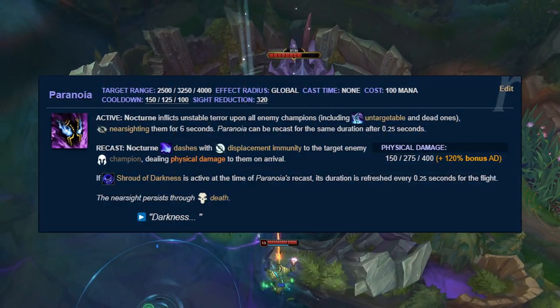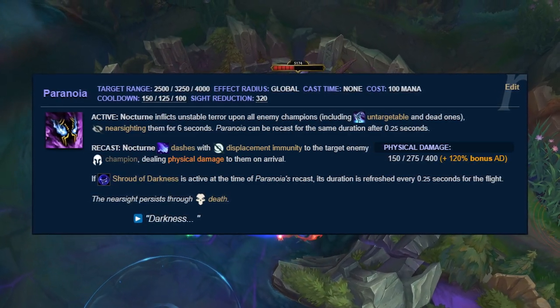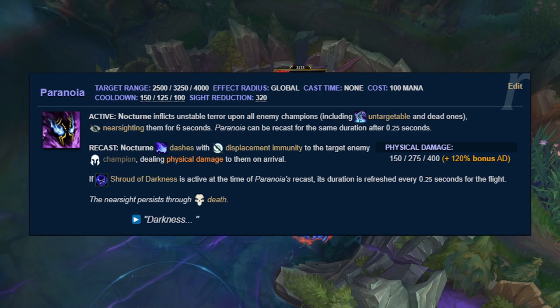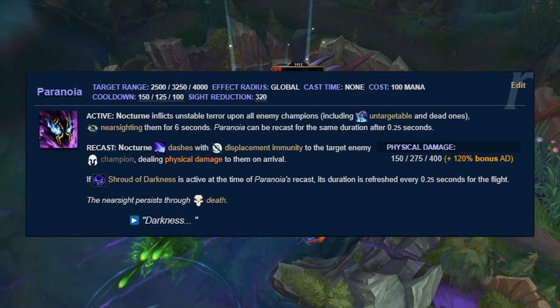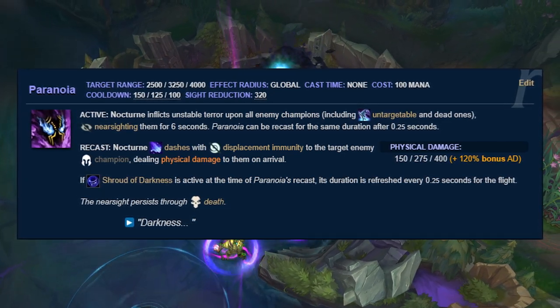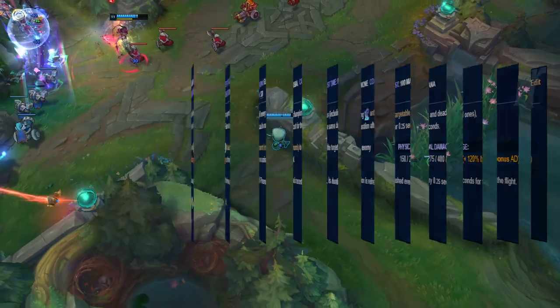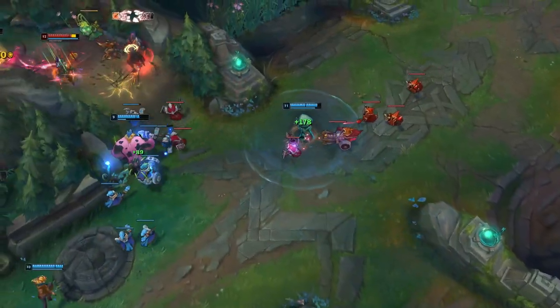Lastly, I picked Nocturne's Paranoia — not necessarily for its damage, but rather the 6 seconds of darkness you can inflict on the enemy team. I understand this is a bit redundant given that you're already stealthed if you chose Demon Shade, but ordinarily you can counter a Nocturne by placing deep wards, just like against Zac or Hecarim, since Paranoia's range is not that amazing early on. But it's one of the most disruptive ultimates in the game.